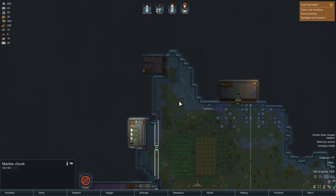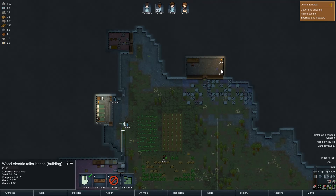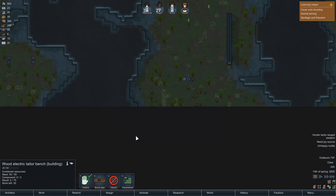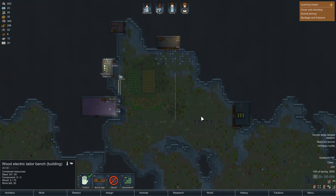Let's go ahead and turn it back on. Hopefully nobody goes crazy today, though that's part of the game — having people just go bonkers. And they're getting power going to this, because this is a powered tailor bench. We need to start making... oh, beavers! Where are the beavers? Way down here. And where is that in relation to my base? We've got to go get them.